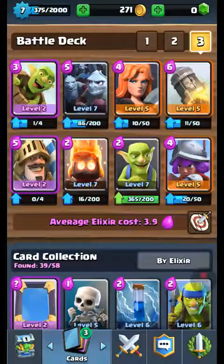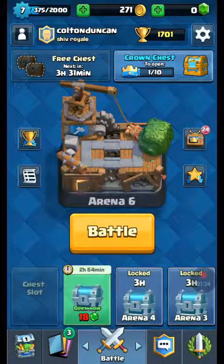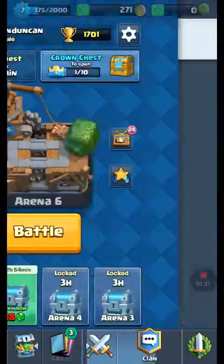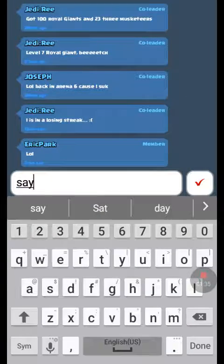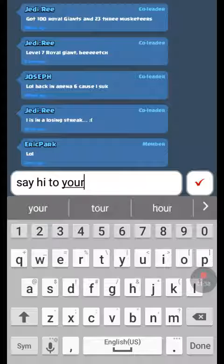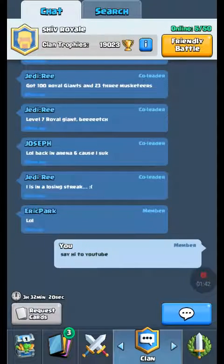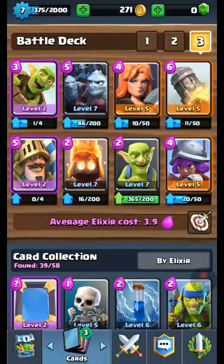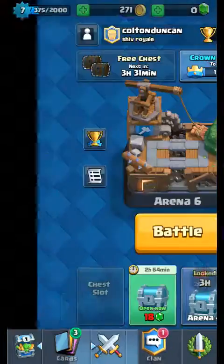I'm going to leave this right here so you guys can copy the deck down. This deck is mainly for getting up in your trophies. I'm Arena 6, I was Arena 5. I think the best combinations are: put down a Musketeer, then Goblins, and then once they get on the line, throw the Goblin Barrel — it just does magic.